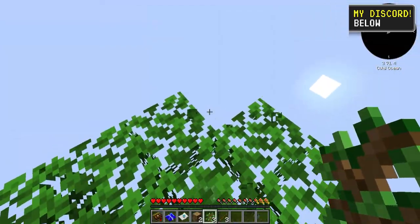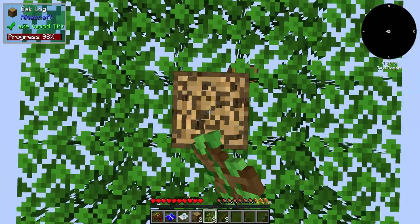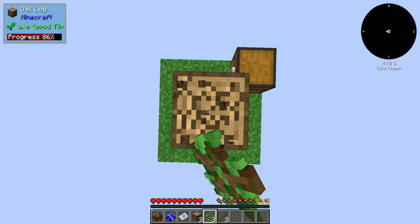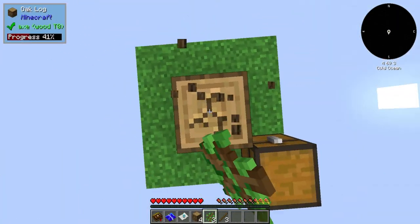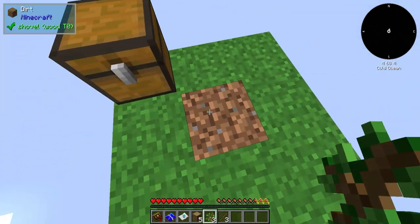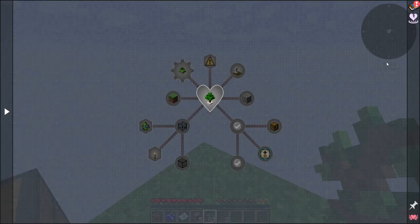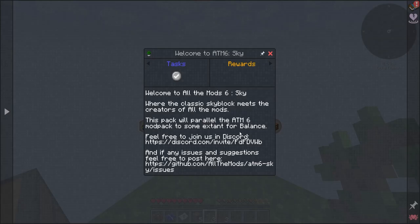Oh, I almost went for that — that would have killed us. All right, now that we've gotten to the bottom of this tree we can go ahead and create a crafting table and all that, do the stuff. But I want to show you guys the quest line — it's pretty awesome here.